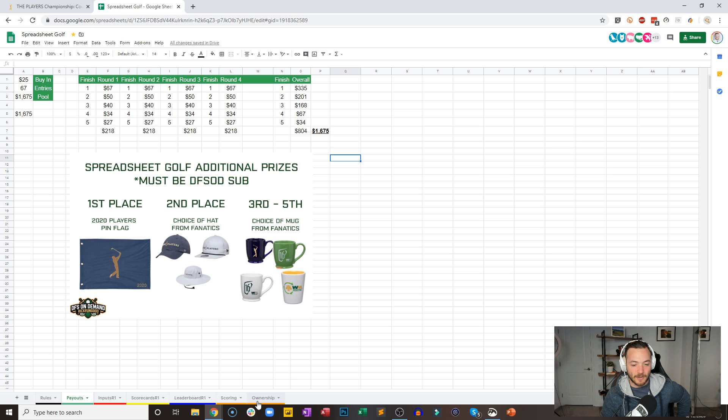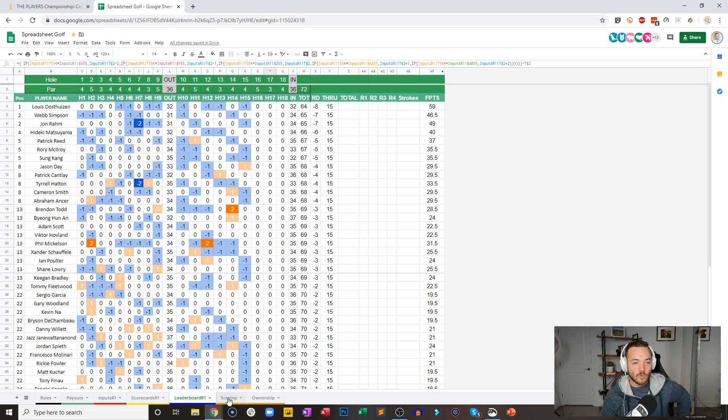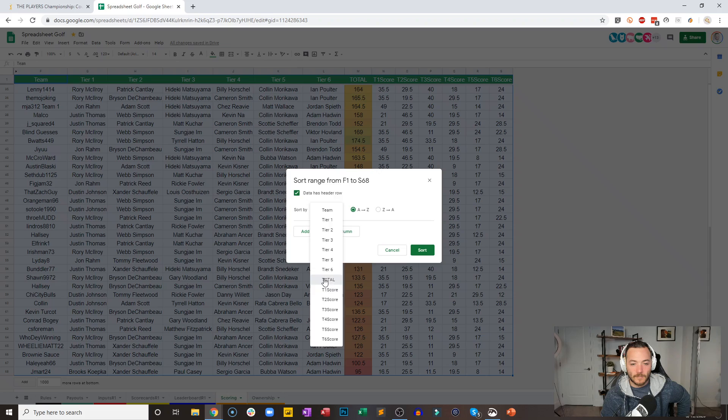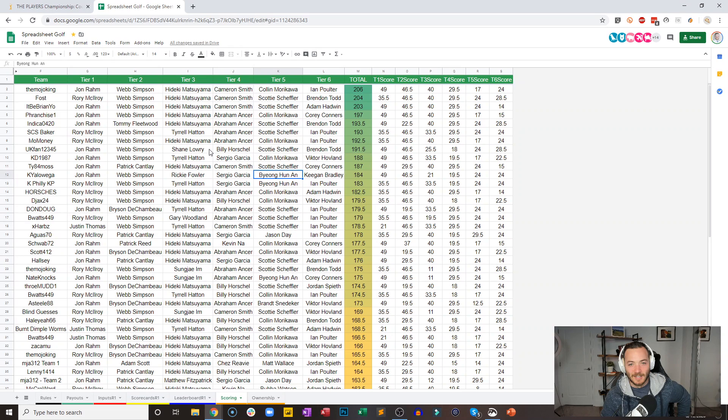We're through 15, so I'll show you the scoring now and then after each hole as we come down the stretch — because there are some really good holes coming up. The Mojo King, 206 points currently in the lead — John Rahm, Webb Simpson, Hideki Matsuyama, Cam Smith, and Colin Morikawa along with Ian Poulter. That double did not necessarily hurt the Mojo King. Faust is only two points behind. It Be Brian Yo only three points out of first. Franchise One, Indica 420 in fifth.